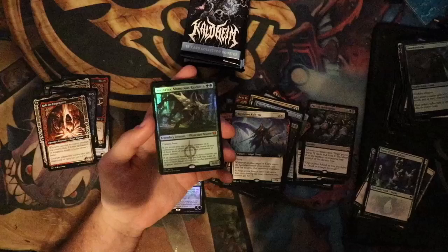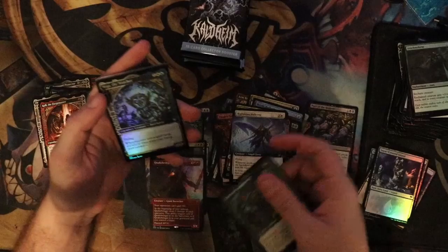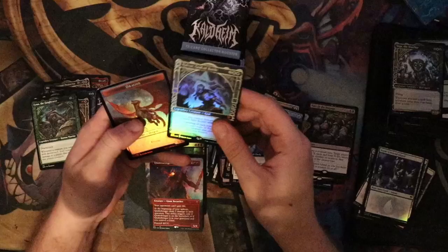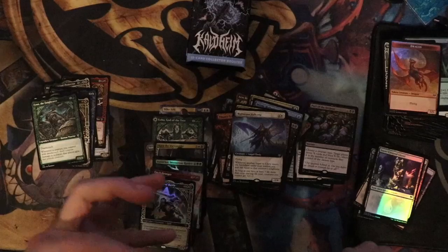Foil Vorinclex Monstrous Raider, standard art — so it's not the big beefy hit, but this is still an incredible get. That is wonderful. Finn the Fangbearer, another mythic. Quakebringer — not super excited about that one. And another mythic — this is a triple mythic pack, two of which were foils. And we have Halvar. That is a really, really good pack.